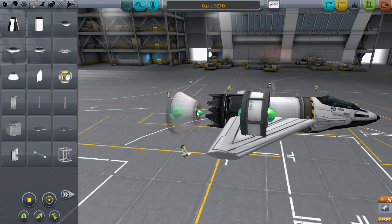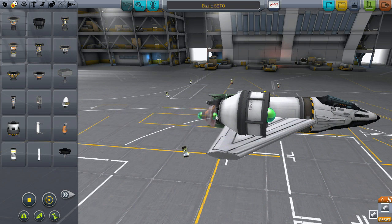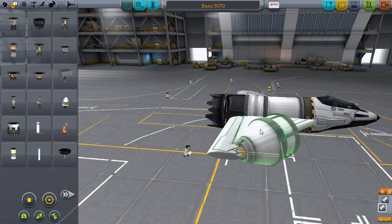On the back, place a FL-A10 adapter, which is what we will mount the rocket engines to. This isn't necessary, but add it to make it look good. If you want a slightly more efficient design, you can leave these off. The rocket you want to use is the Rockomax 48-7S, as it is arguably the best in the game. It has a great thrust-to-weight ratio and is perfect for SSTO designs.